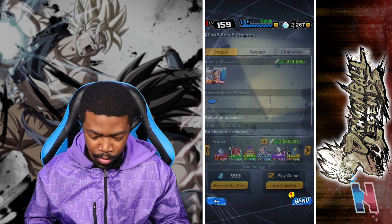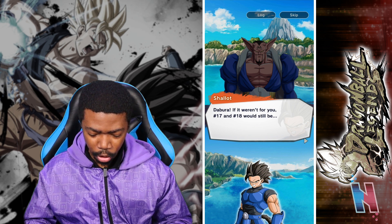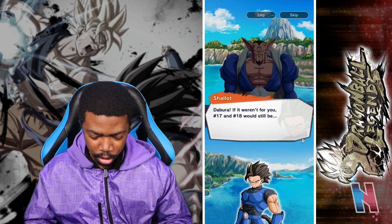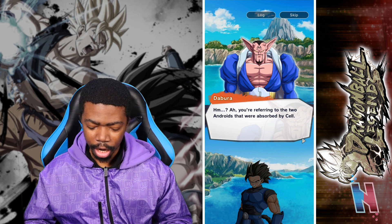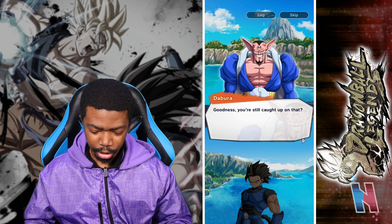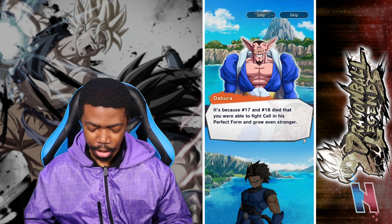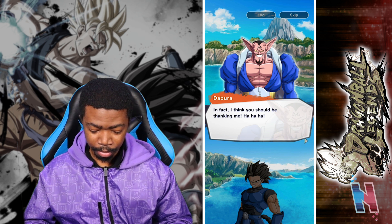This shouldn't be a problem, let's see how it goes down. Deborah: "If it weren't for you, 17 and 18 would still be—" "You're referring to the two androids that were absorbed by Cell. Goodness, you're still caught up on that? I was hoping you'd at least be grateful. It's because Number 17 and Number 18 died that you were able to fight Cell in his perfect form and grew even stronger."